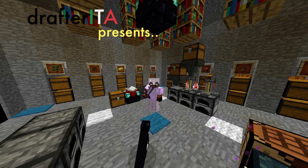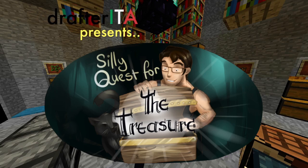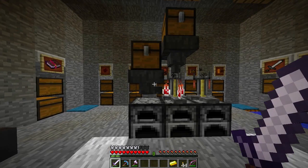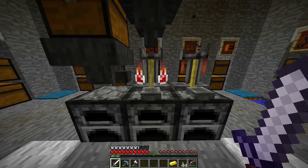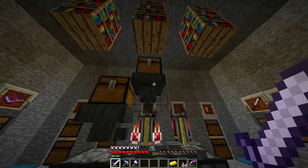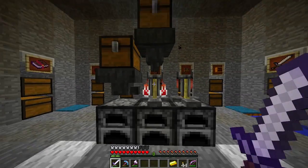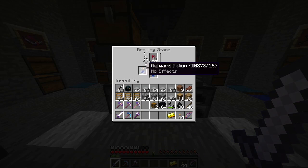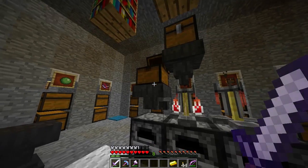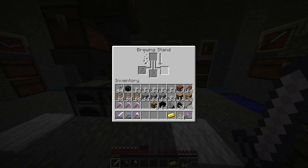Hello everybody and welcome back to some more Minecraft with a silly quest for the treasure! I'm here in my underground base and I've set up a little alchemy laboratory — maybe temporary or maybe permanent, we will see. Just a couple of brewing stands; this is where the netherward will go, it will drop into the brewing stand for automatic awkward potion creation. This is where the water bottle goes and this is where I will create the actual potions.